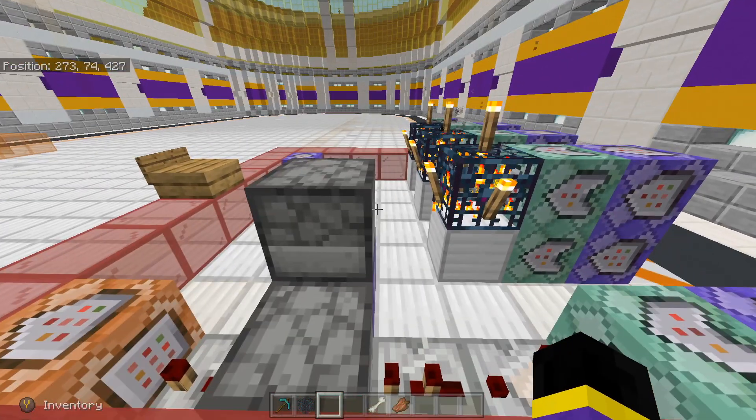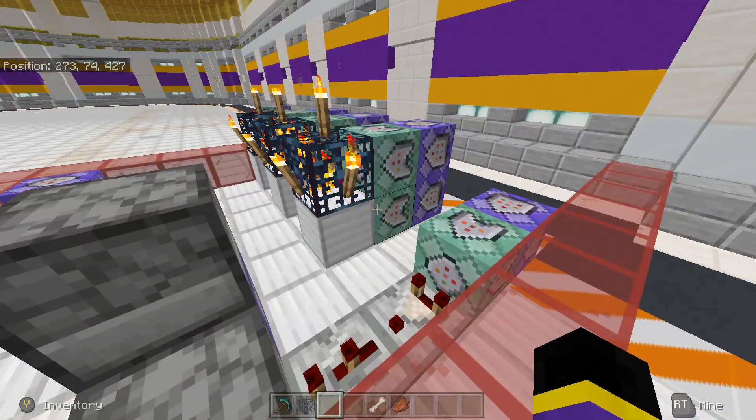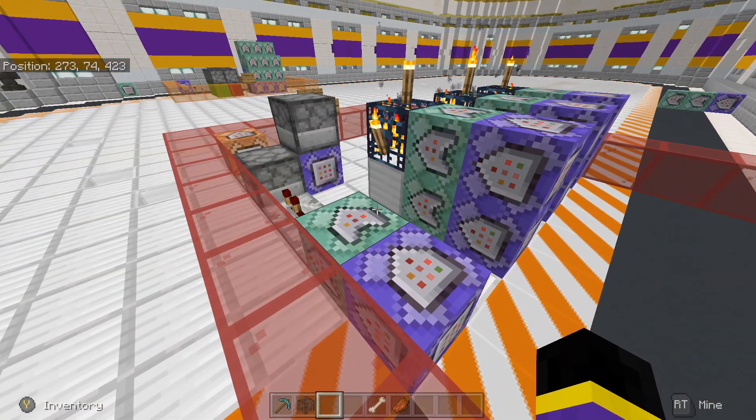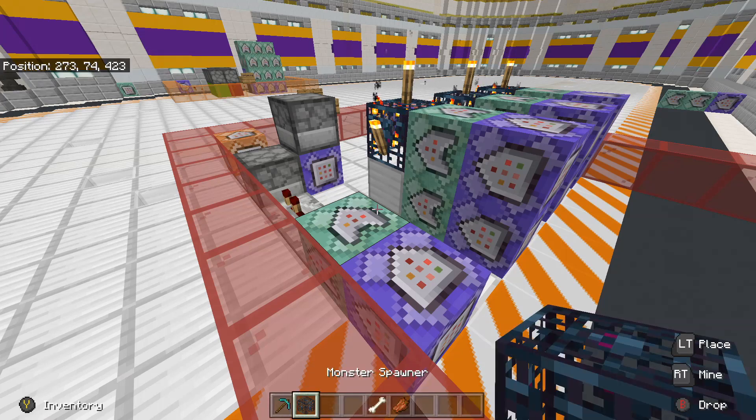I'm going to go through all the commands — obviously all these will be in the description below, don't worry about that. I'm going to start with the initial command of dropping the pickaxe and getting the spawner back.